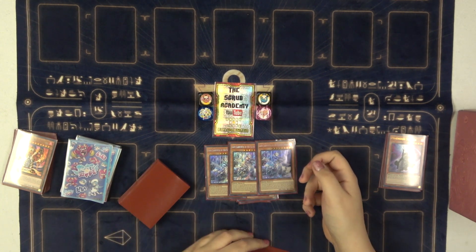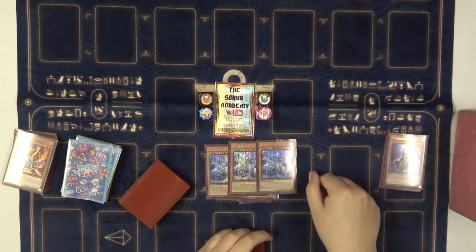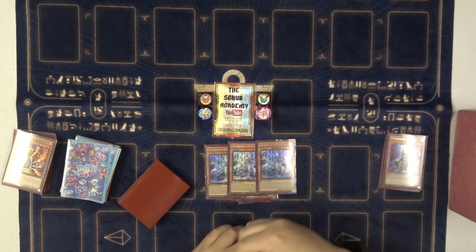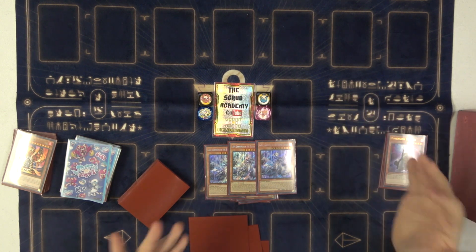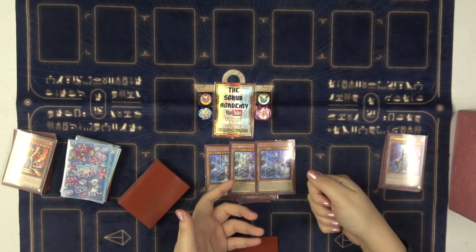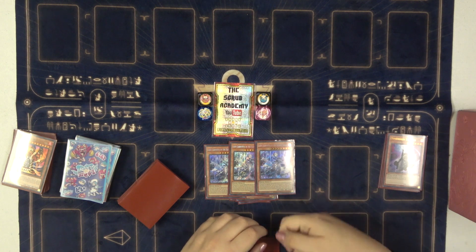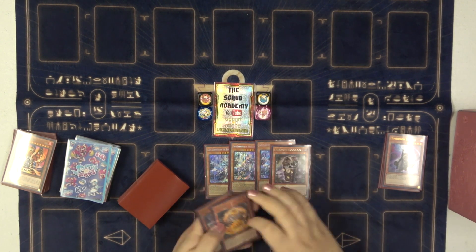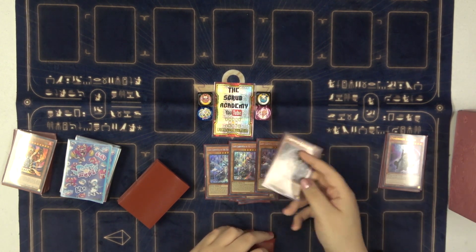You can summon Lady Labyrinth from your hand as a quick effect during any turn that a Labyrinth or Normal Trap has been activated on either side of the field — so just if you've played the game, summon for free in defense. The third effect is why this card is just absolutely insane: you can chain to any Normal Trap, kind of like a Paleozoic or Thunder Dragon Titan, and set any other Normal Trap. So if you flip Imperm, you get to set any other Normal Trap in the game.